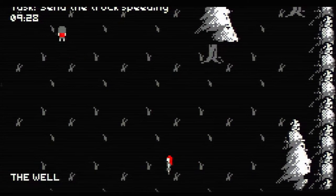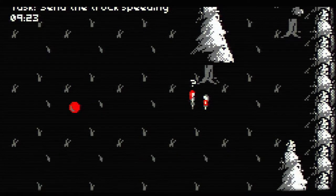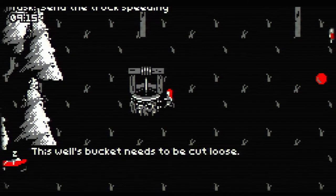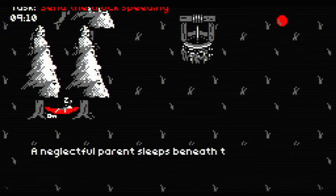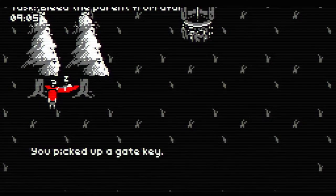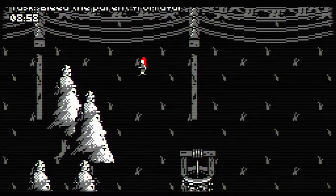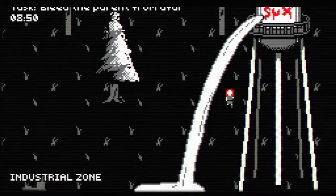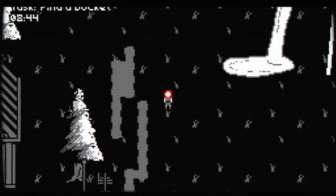Are there other screens? There are. What the hell is that? Oh, it's a ball. Hey kid, I'm going to be a soccer pro one day. Can I grab the ball? This well's bucket needs to be cut loose. There's something over here! A neglectful parent sleeps beneath the trees - lead the parent from afar. Picked up the gate key! Sweet.